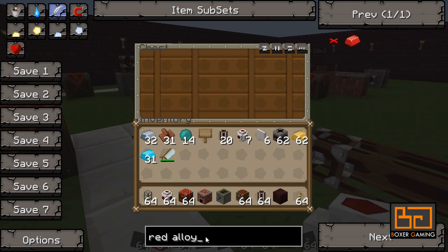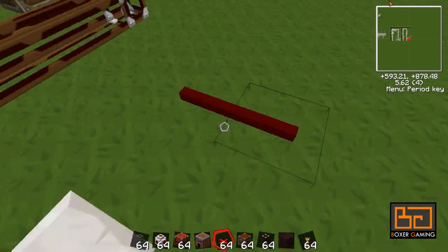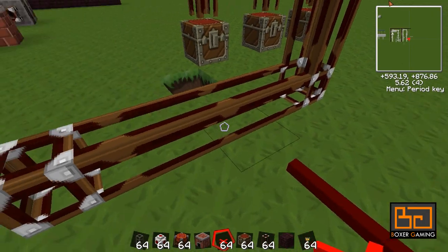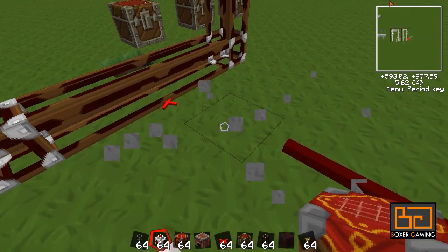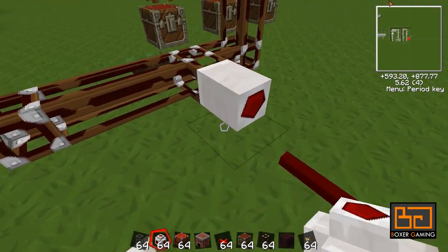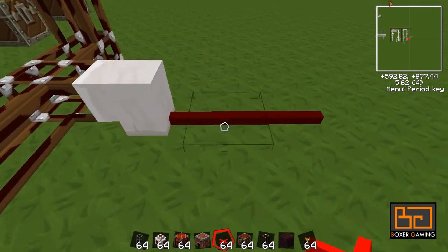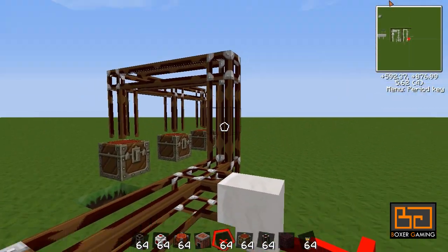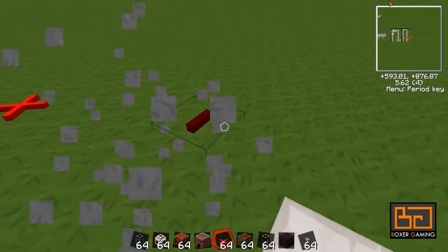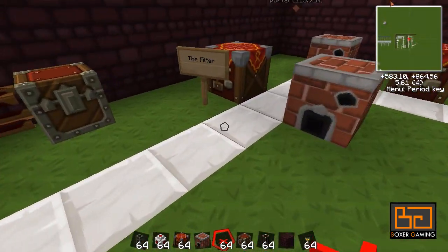The red alloy wires from the last episode don't connect to these tubes. But if you put a jacketed wire on it and then connect it back, now it's connected. So if I power this, it will power this whole tube system. Definitely something you have to keep in mind — something you're going to use a lot, and they're very easy to make.